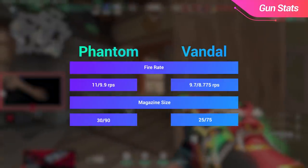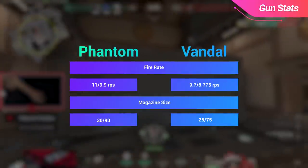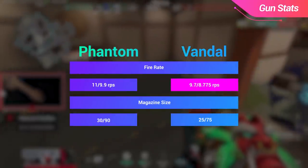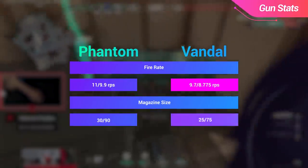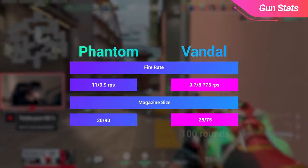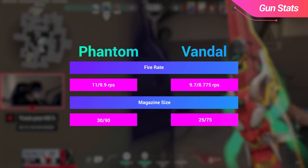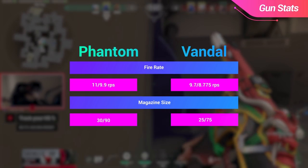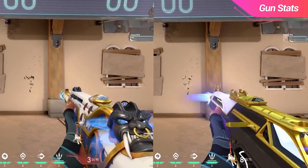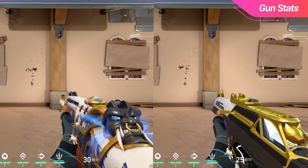To put this in perspective, let's compare these stats to the rival rifle, the Vandal. The Vandal has a fire rate of 9.75 rounds per second, 8.775 rounds per second when aiming down sights, coupled with a 25 round magazine and 75 reserve rounds, adding up to 100 rounds in total. When looking at these weapons side by side, it's clear that the Phantom's strength is the higher fire rate and surplus of bullets. When you add the fact that the recoil on the Phantom is much more manageable than the Vandal, it's obvious that the Phantom was made with spraying as its primary function.